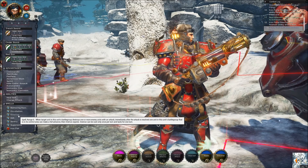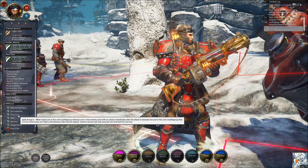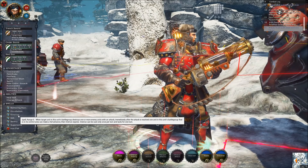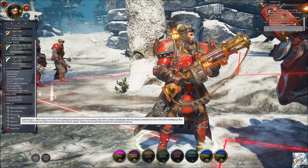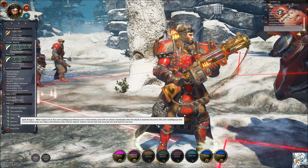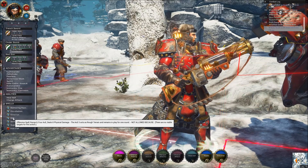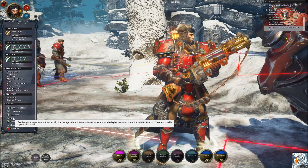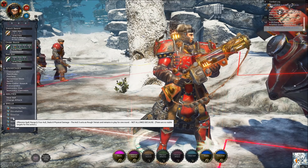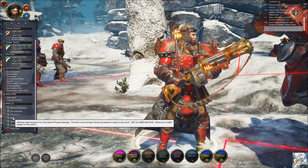Overrun: range 6 — when a target unit in this unit's battle group destroys one or more enemy units with an attack, immediately after the attack is resolved, one unit in this battle group that is in Starkov's control area can make a full advance, then Overrun expires. And Rift: offensive spell, range 8, with a 5-inch AoE, deals 8 physical damage, and acts as rough terrain and remains in play until the end — so it adds a 5-inch AoE of rough terrain.